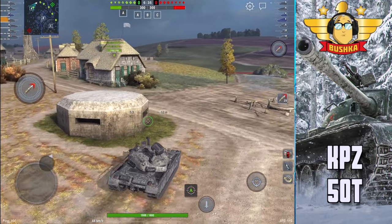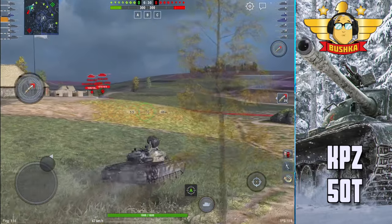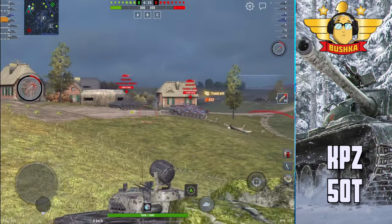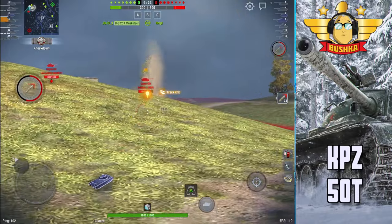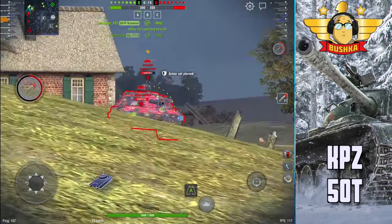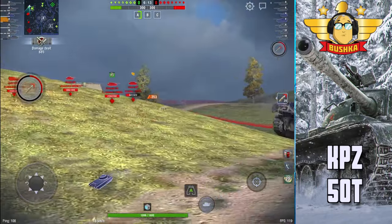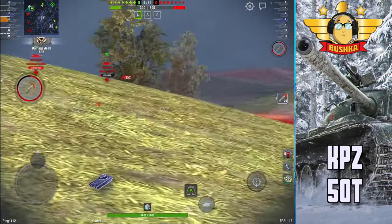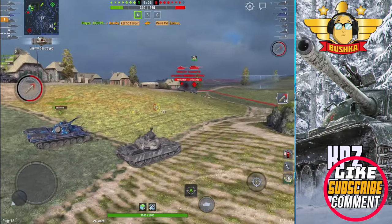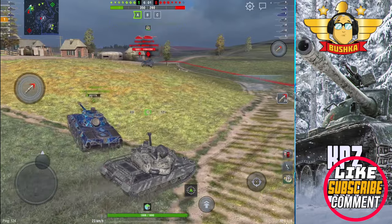I'm going to show you a very nasty brawling game. One thing I don't love about this map is it's almost like you come out and you're guessing: is my team going to support me, are the enemy heavies coming this way, am I going to get rushed? That's generally where you take damage from the TDs in the back, because it's hard to get the gun down.